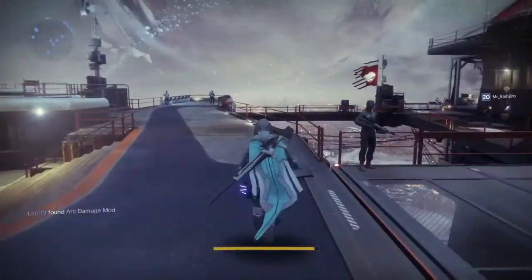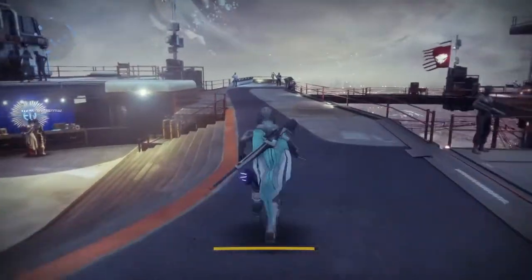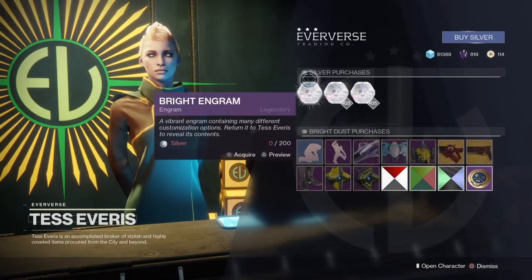So you're wondering what I mean by how to inspect the vanguard armor set. Let's start with Eva Levante first. As you know, she's known for bright engrams, emotes, and shaders, but she's actually got an armor set as well if you didn't know.